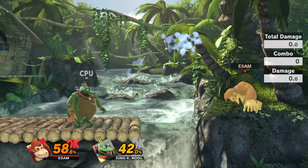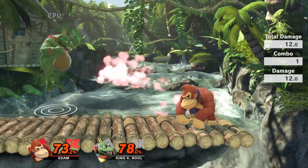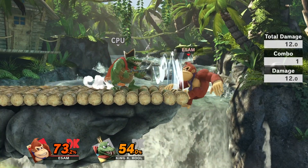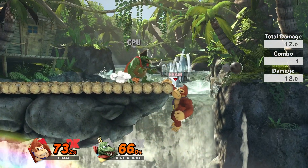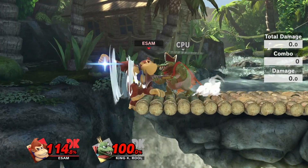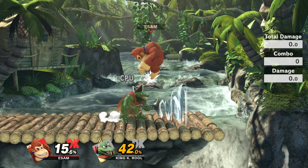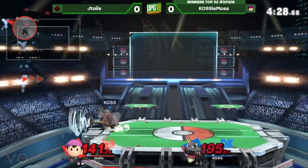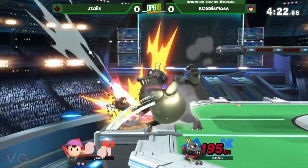In order to deal with this, you have to understand the spacing of how K. Rool works and remember that getup attack is 100% invincible on your first ledge grab until the attack comes out. If he is too close to the ledge holding his blunderbuss trying to command grab you, you can getup attack into him off the ledge and hit him for it. Also, if he is too close, you can just roll past him. If he is a little bit farther back, you will typically be able to ledge jump above him and not get sucked up by the command grab.